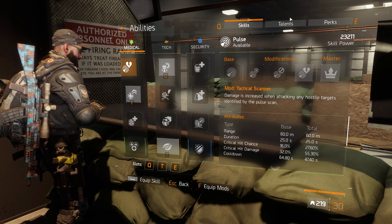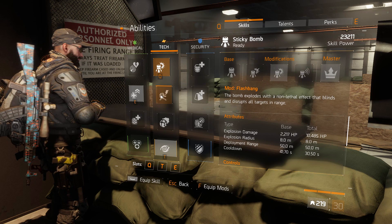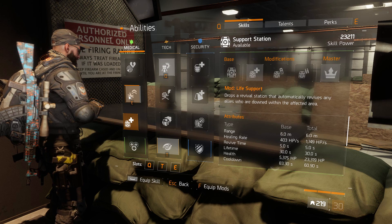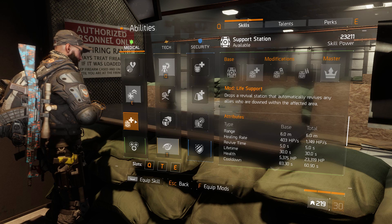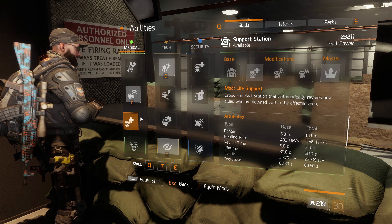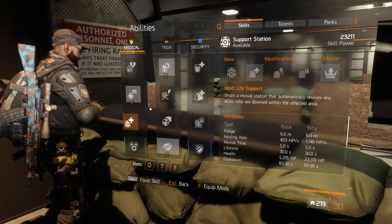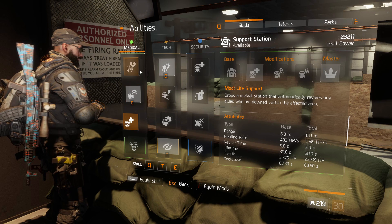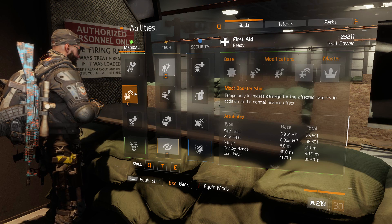For the mission I ended up using the support station — that's just me because there was someone running pulse and someone else running smart cover, so I just went for support station for additional heals. I could have just easily used pulse and it would be better, but yeah, I just used that for my heal.